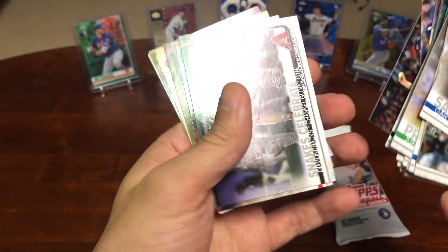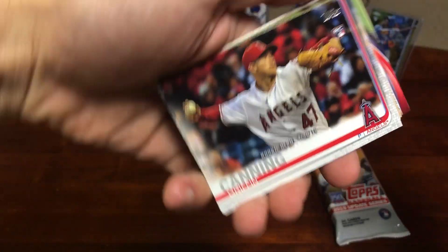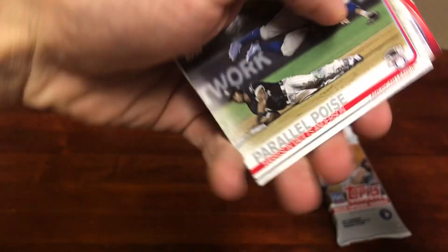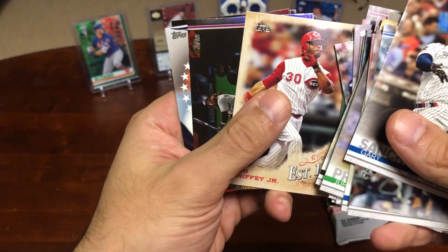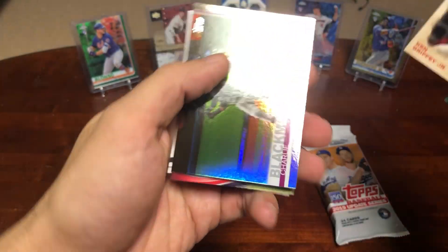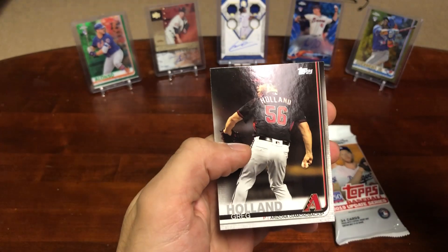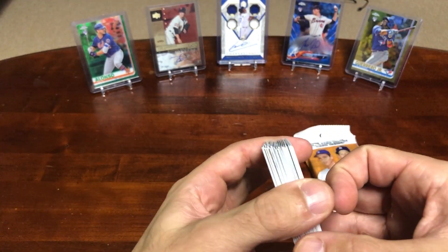Mike Soroka. Griffin Canning rookie debut card. We got this cool Ken Griffey Jr. insert — that's pretty nice. And then a Charlie Blackmon foil, very nice. Ozzie Smith and Greg Holland. So that does it for the first pack — pretty nice, a lot of nice rookie cards.